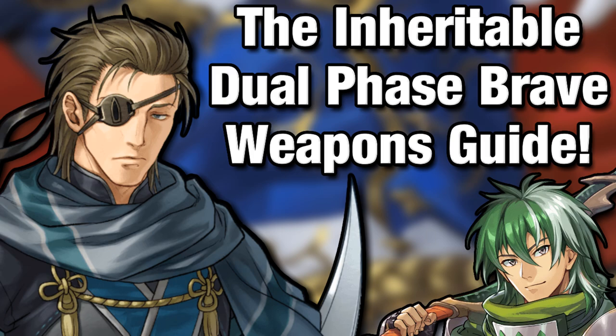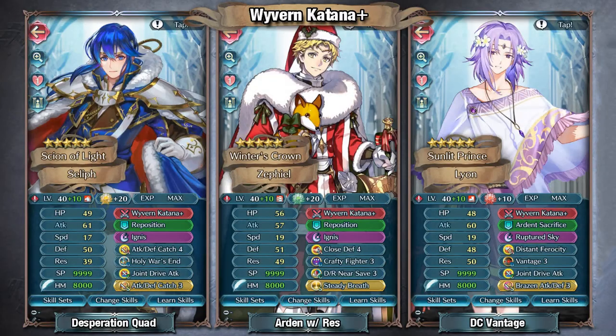We may as well just get started with the Wyvern Katana, which is an 8 Might dual-phase brave sword. It inflicts minus 8 speed on the unit, but also grants plus 5 defense and res, which honestly isn't a bad trade-off, especially for the armors.